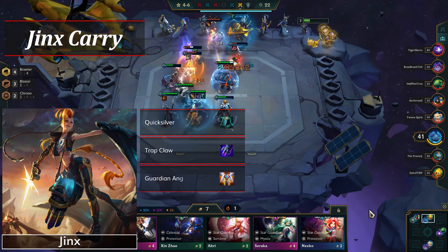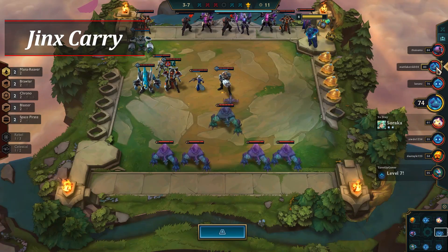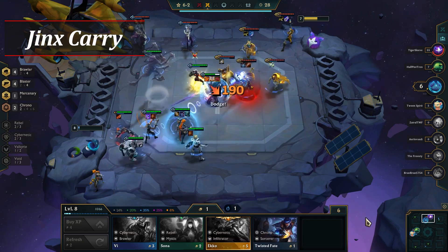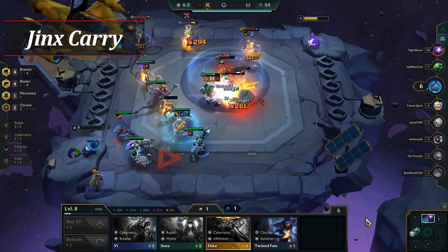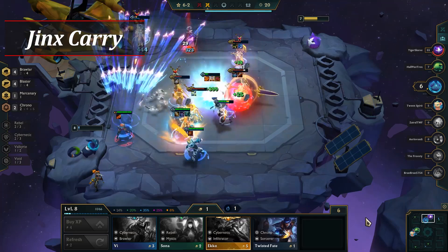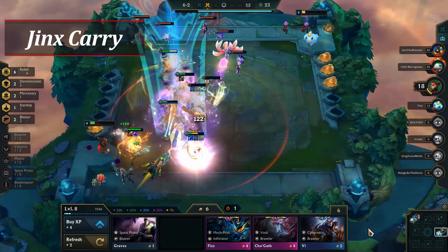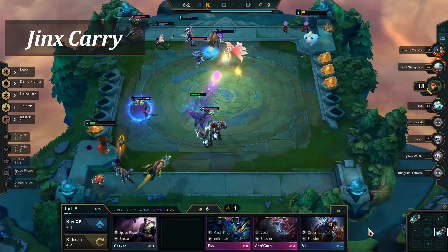Quicksilver, Trap Claw, and Guardian Angel are all viable defensive items. Scout what other players are playing and try to grab Last Whisper if there's a lot of players using Vanguard as their frontline or if there's a Bramble Vest. Jinx can be played in either Brawler Blasters or Rebels. For Blasters, you'll have the normal four Brawlers with Lucian, Ezreal, and Misfortune as the other three Blasters. In Rebels, you can play any of the six Rebels as long as you have Jinx. Add in Gangplank and Misfortune at level 8, and Lulu at level 9 for Mystic to pair with Sona.